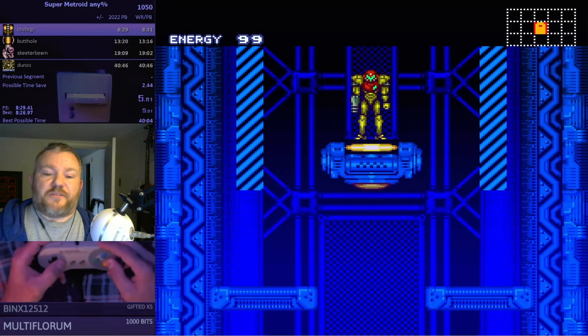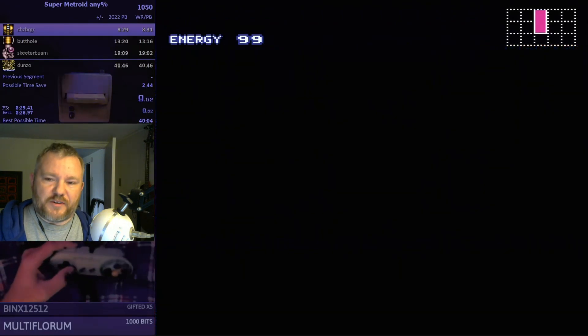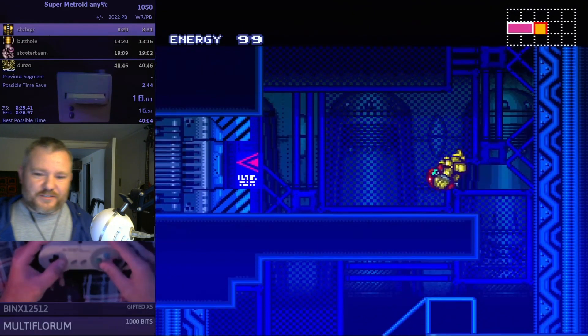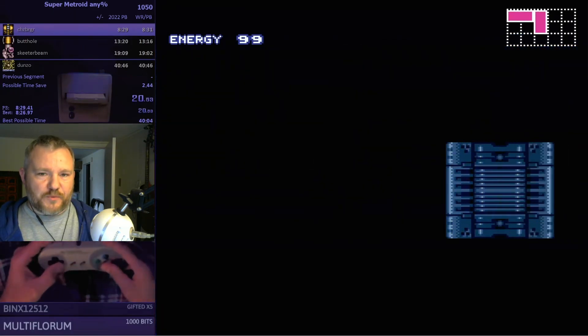So I just want to talk through all of the tricks and stuff that happen during this run. The very first thing is a trick that's really hard to do, it's called Moonfall. It essentially uses a mechanic that's weird when you use Moonwalk.